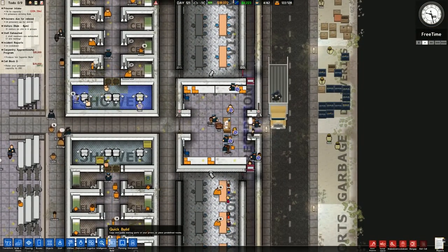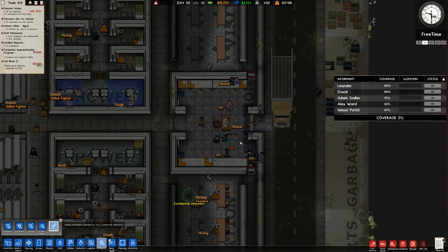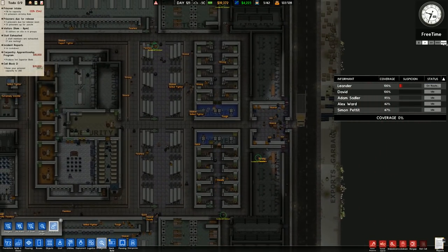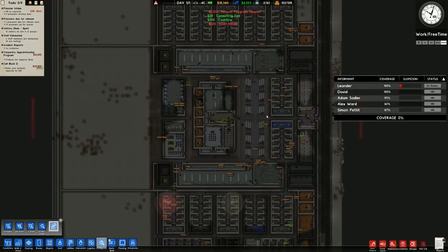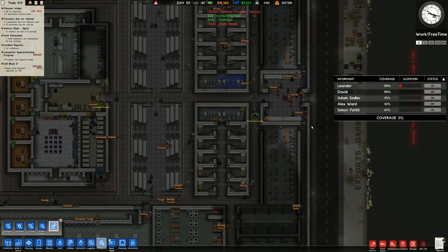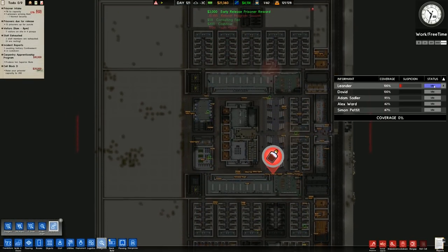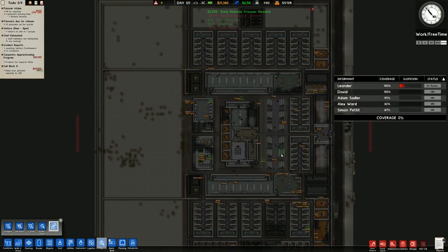We've just received some people, so I'm going to double check. There are a couple of traits we should really try to find out. I'm going to turn on one of our informants and have a quick chat to see what we've got. We have all Stokel and nobody being targeted, so that is perfectly acceptable.